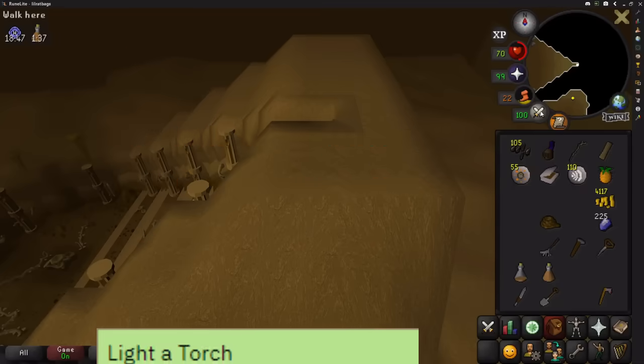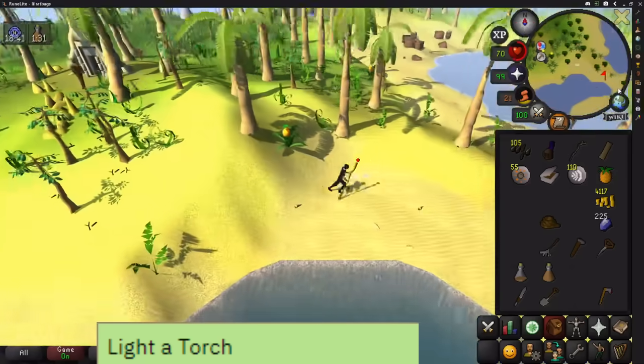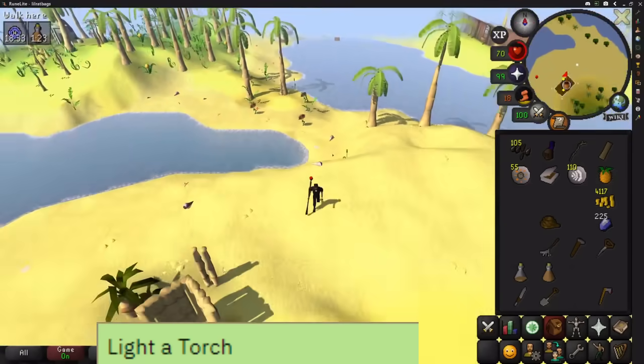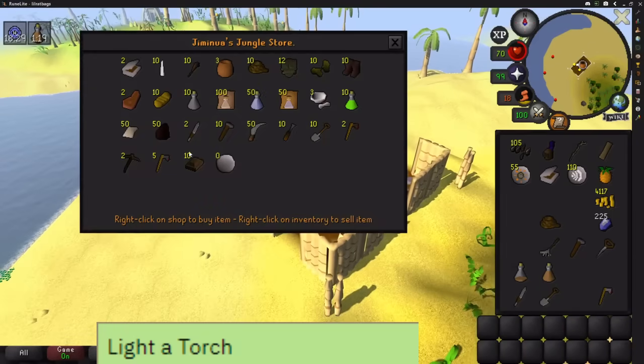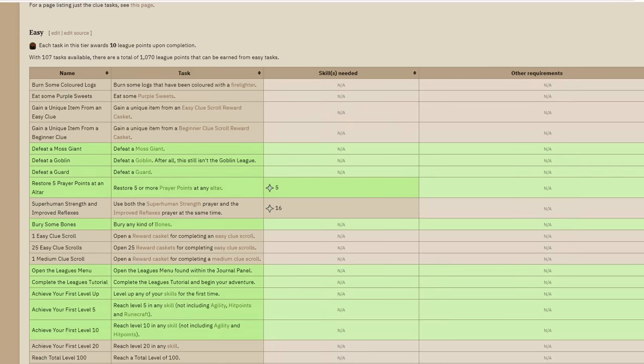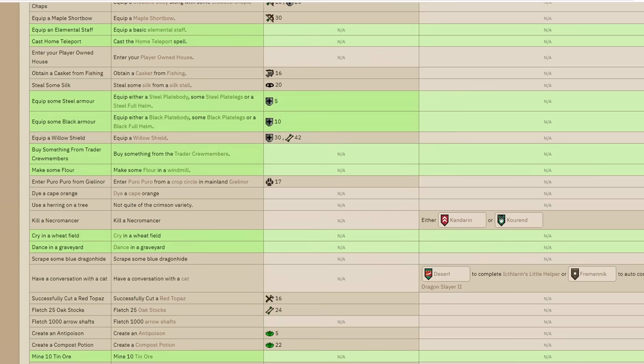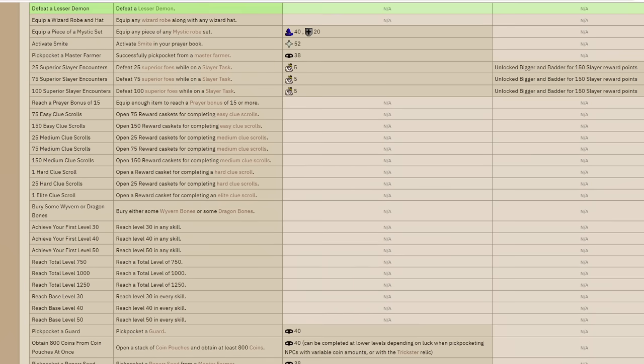Go to the general store in the south and buy a torch and light it for another task, which gives you 75 easy tasks and 7 medium tasks without doing any of the long ones. I've ticked off everything in the guide, and anything highlighted is included. If you want to tweak the setup, you can add in a few more tasks.